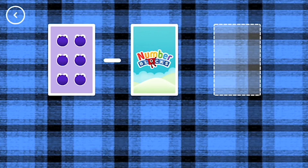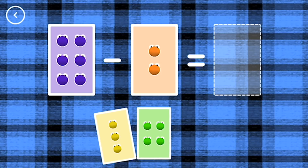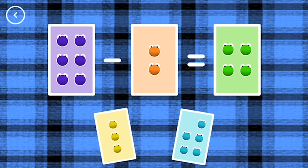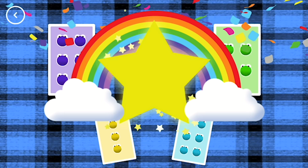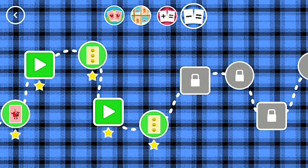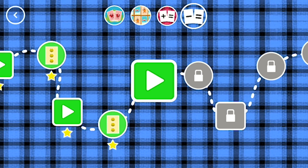4 minus 1 equals 3. 6 minus 2 equals 4. Well done. You've earned a star. You've unlocked a new number.